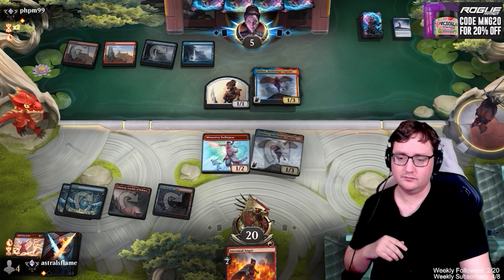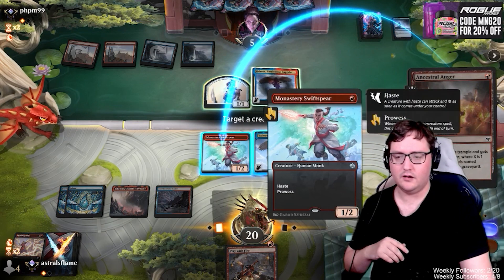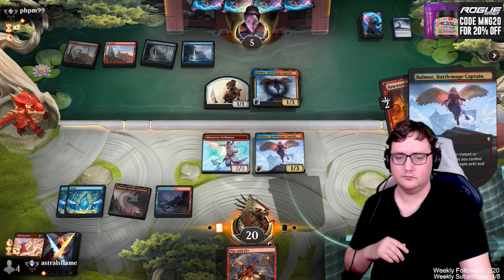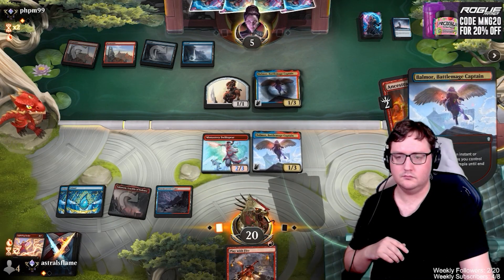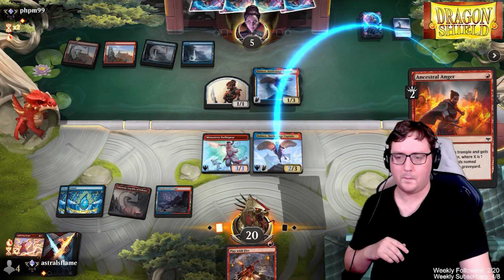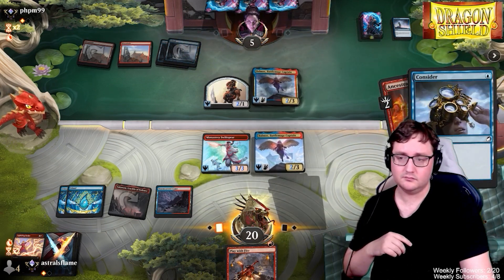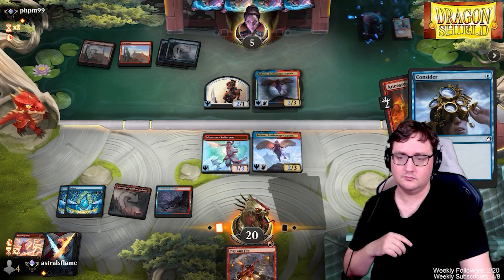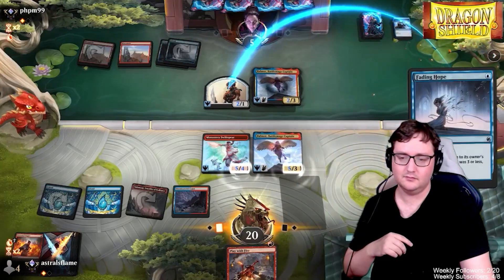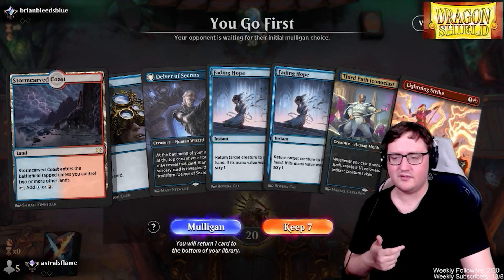And we get them right down to five damage in one burst attack. They've got their own Balmour — not a worry though. We are going to Ancestral Anger targeting Balmour. We get a Fading Hope we can use right away on that token. And there's game three — nice and cleaned up.